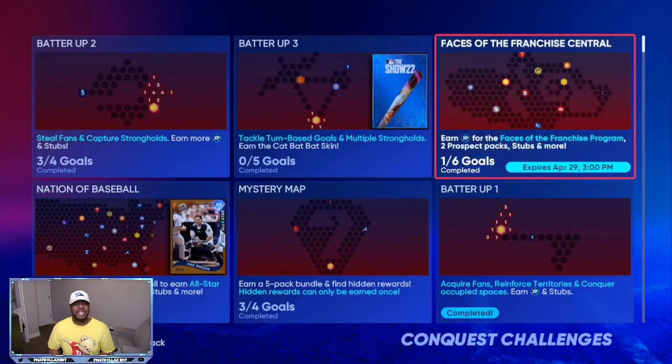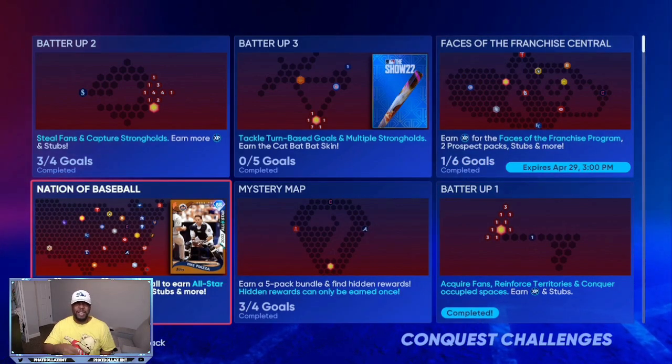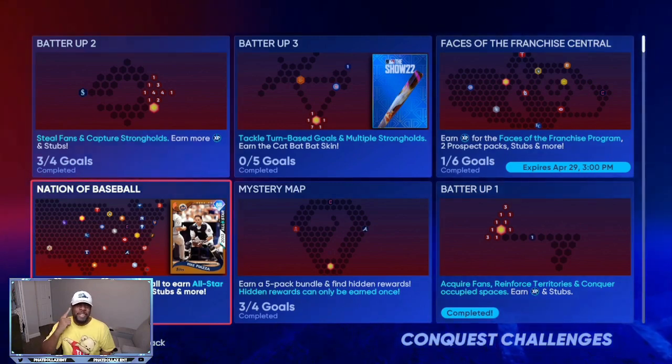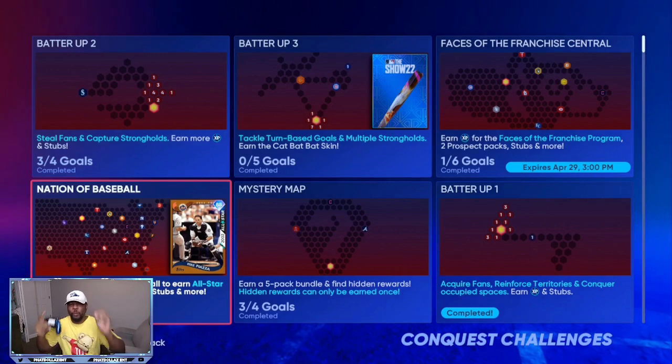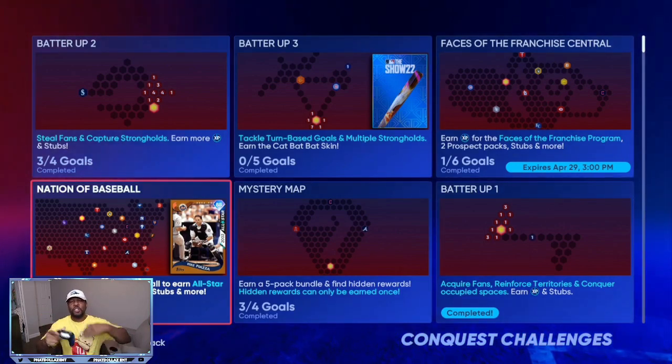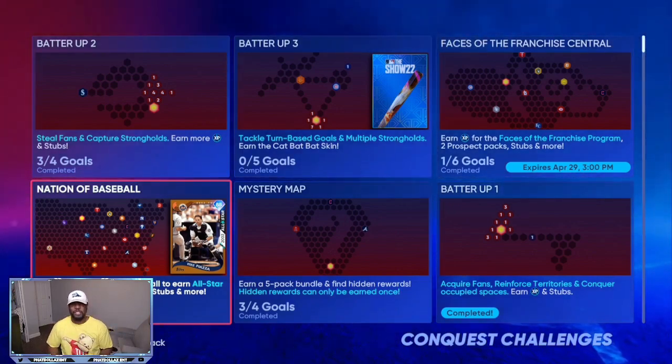There are a lot of good ways to get stubs in MLB The Show 22. Make sure you drop a thumbs up on the video — it's way better than flipping on the market. Play the game, take advantage of all the free stuff, be smart, be patient, and invest early. We do have a roster update coming up in the next week, so I'm going to give you guys the top three to four cards to aim for so you can turn around and make a lot of stubs off of them. I'll see y'all in the next video.